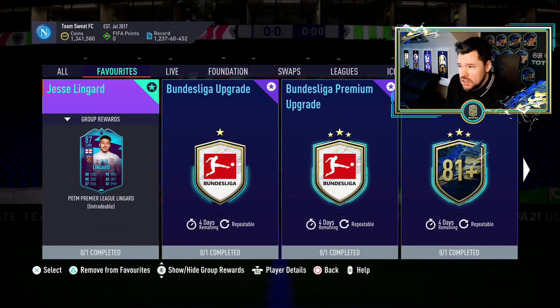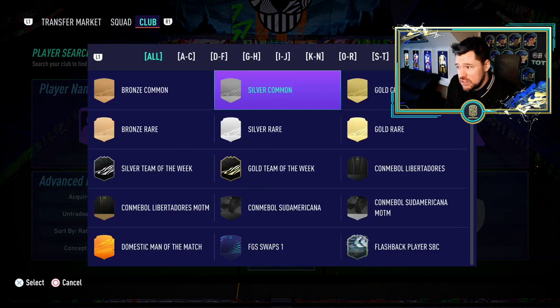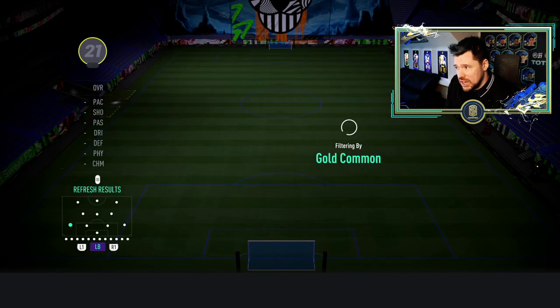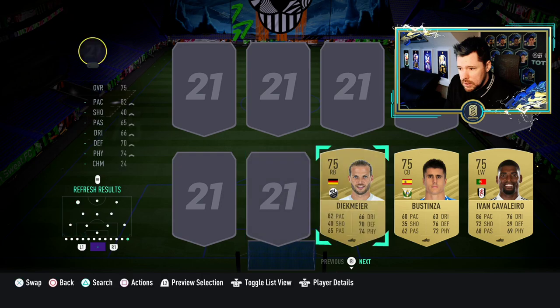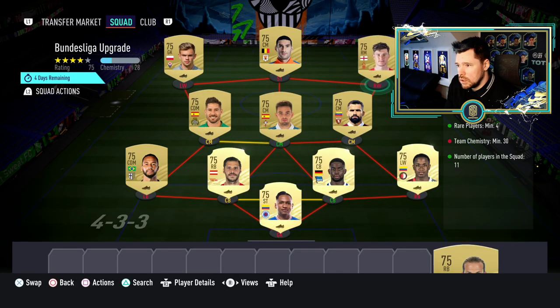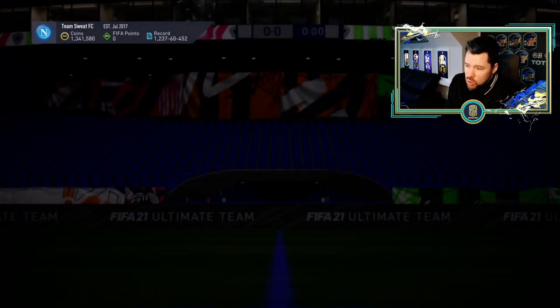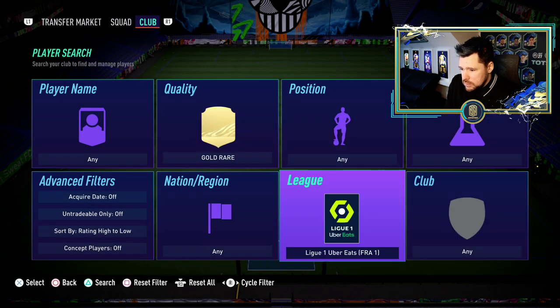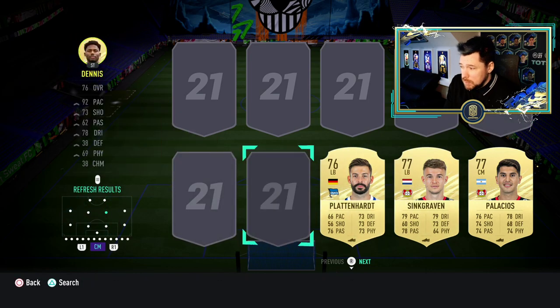There is the Bundesliga upgrade which is just an 81 plus player. It's cheap - it's four rares and seven commons, that's really not bad at all with 30 chemistry. That is extremely reasonable. It's just that we don't have the actual player picks which is sad. So an 81 plus Bundesliga player, very reasonably priced. The Bundesliga premium which will be 11 rare golds, 45 chem - that's fine. This was expected and then there is just a regular 81 plus pack player pick, and that's disappointing.